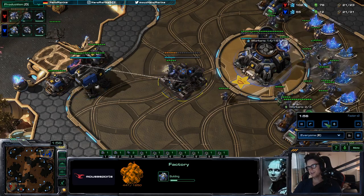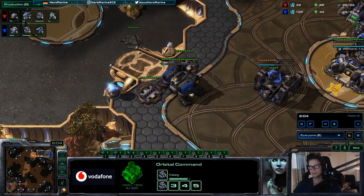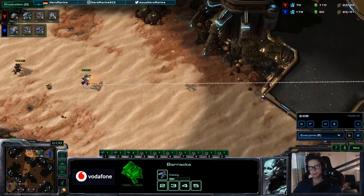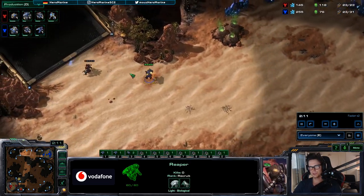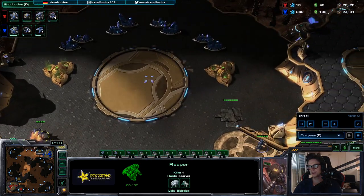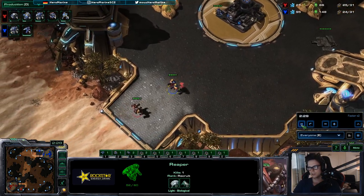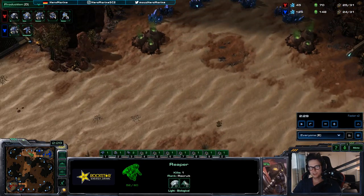As soon as I've accumulated 400 minerals, I'll go for a command center. But before that, I'm going to make another Reaper after the first one. So first Reaper, then second Reaper, and then I'm going to go for the command center. The Reaper can scout for proxies.